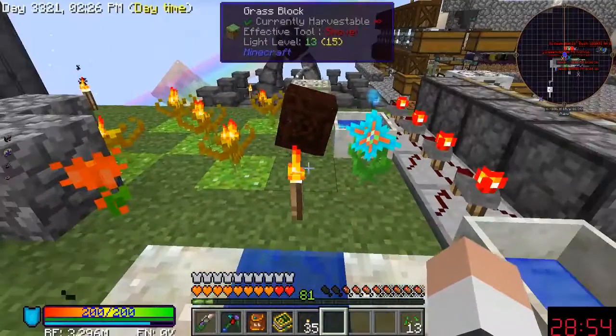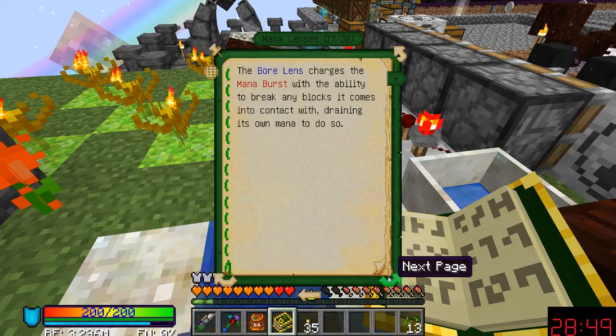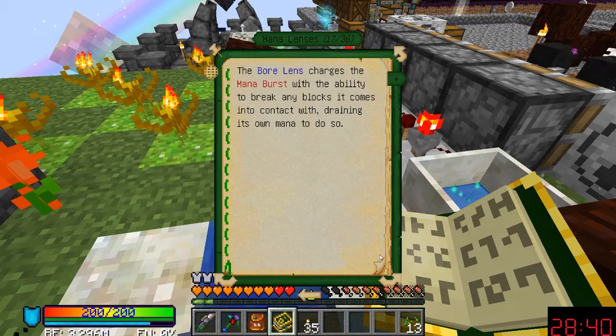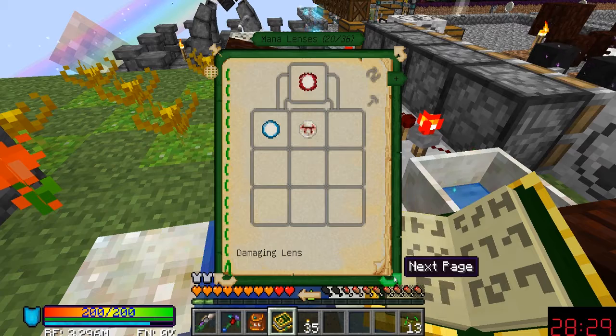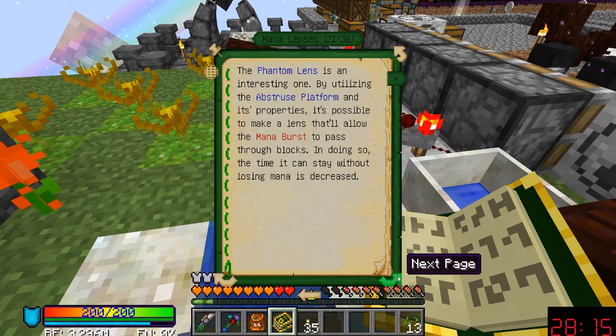I still need a lot of mana. I was looking at these little frame things. The Bore Lens charges the mana burst with the ability to break any block it comes into contact with, draining its own mana. The Damage Lens damages any living being it comes across. The Phantom Lens uses the obtrusive platform's properties to allow a mana burst to pass through blocks.